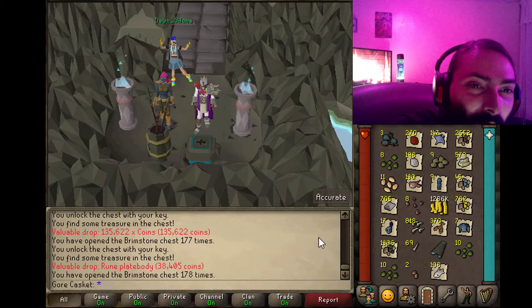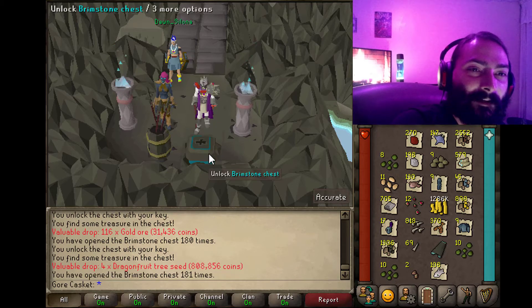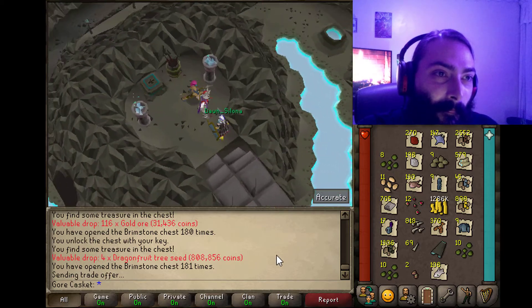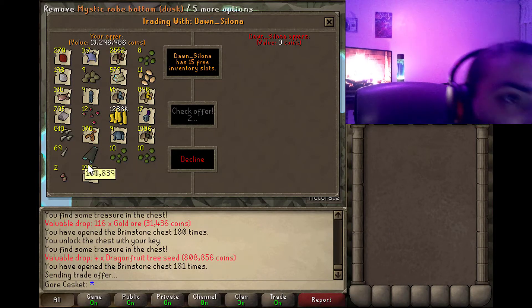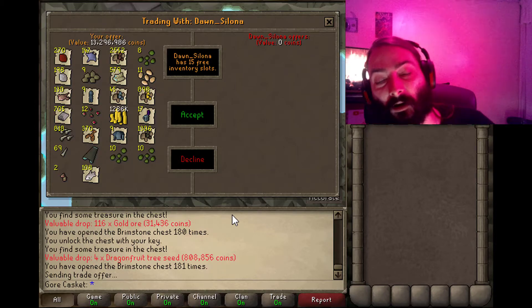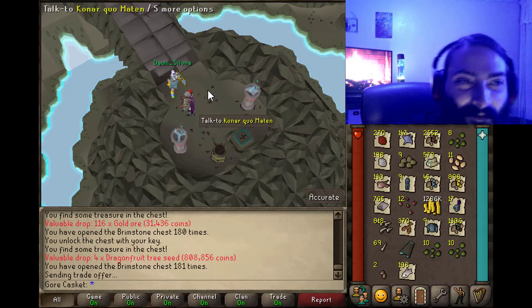We've got three more left. Are we going to get another rare? Another piece of that mystic would be awesome. Nope, nope, and no. But we did get four more dragon fruit tree seeds! I'm going to trade with Omer here — two of the redwoods, I got those back to back. And the tuna. 13.2 mil! I exceeded my own expectations. That is what you can expect with 100 Konar brimstone keys. I got 13.2 mil out of items — that's pretty awesome.